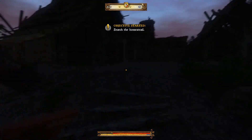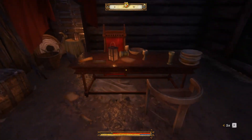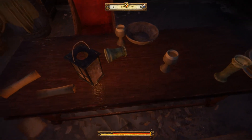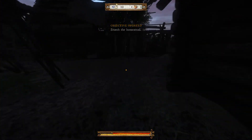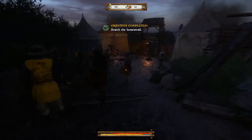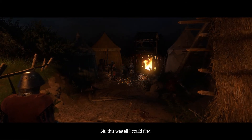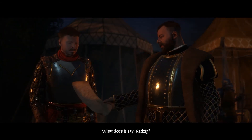Let's go to that homestead where we were kept — their base. What about this letter? Is that all? I'm guessing I should bring it back to Sir Hanush. There he is. Sir, this was all I could find. A letter? What does it say, Radzig?